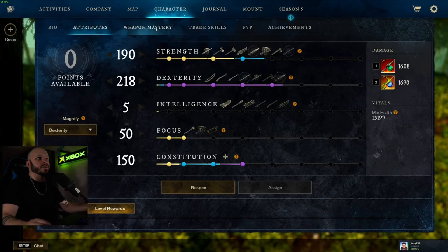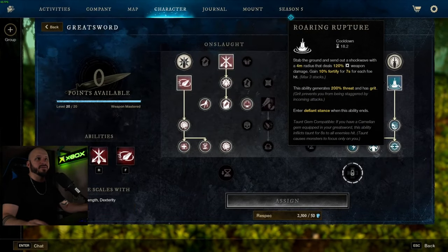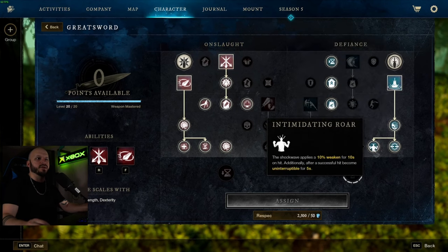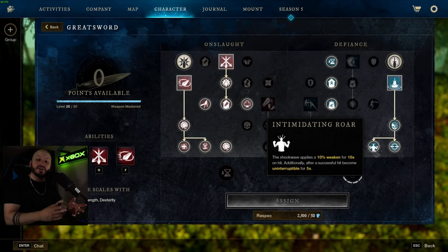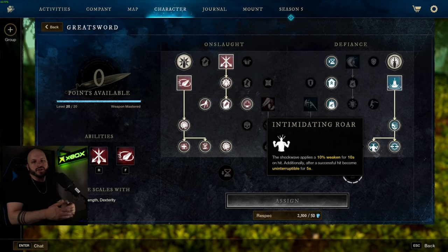When you're running the Greatsword, you have to remember that the right side passive for Roaring Rupture is huge because you become CC immune — you're uninterruptible for five seconds. It's so insanely good when PvE-ing so you're not getting knocked around, because you only have 150 Con so you don't have Grit. I'm not sure you can make a Grit version, but I just like to do more damage and get it over and done with.